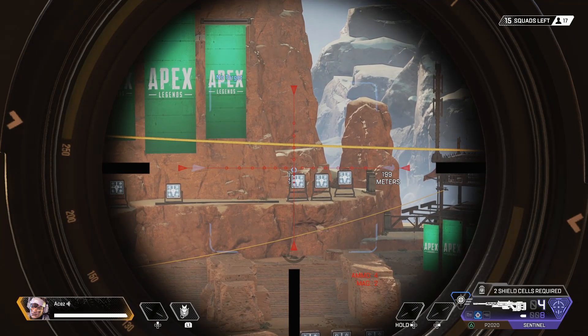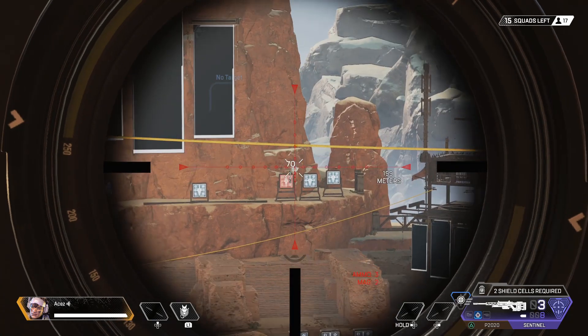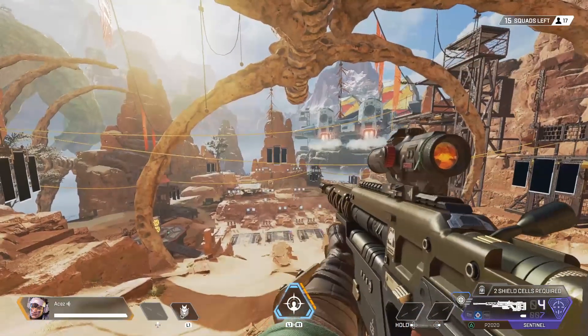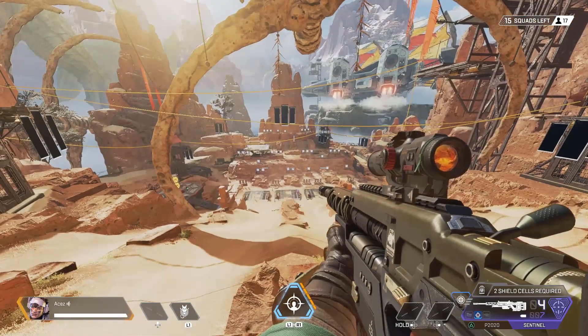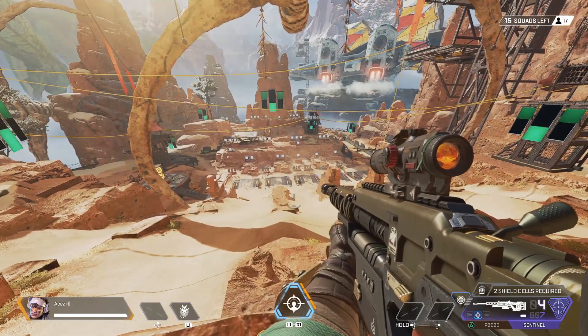The bullet drop indicator will let you know where your rounds are going to hit with mid to long range scopes, and I think that's really cool. I'm going to show you — chest shot — there we go. So it shows you your bullet drop. That's pretty much it when it comes to the passive ability for Vantage.